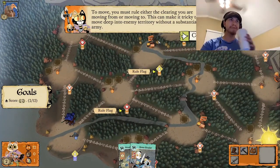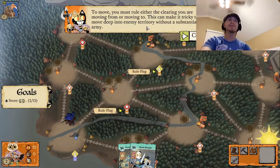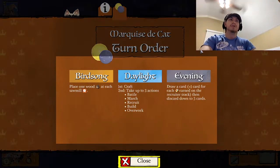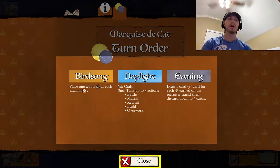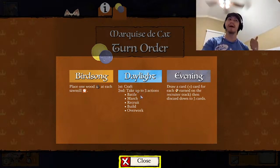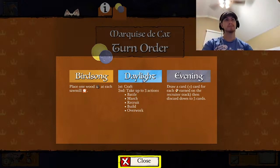To move, you must rule either the clearing you're moving from or moving to — this can make it tricky to push deep into enemy territory without a substantial army. Each faction also has a turn order with three parts: birdsong, daylight, and evening. For the Marquis: in birdsong you place one wood at each sawmill; in daylight you can craft cards then take up to three actions — battle, march, recruit, build, or overwork; in evening you draw a card plus one extra for each card symbol earned on recruiter craft.